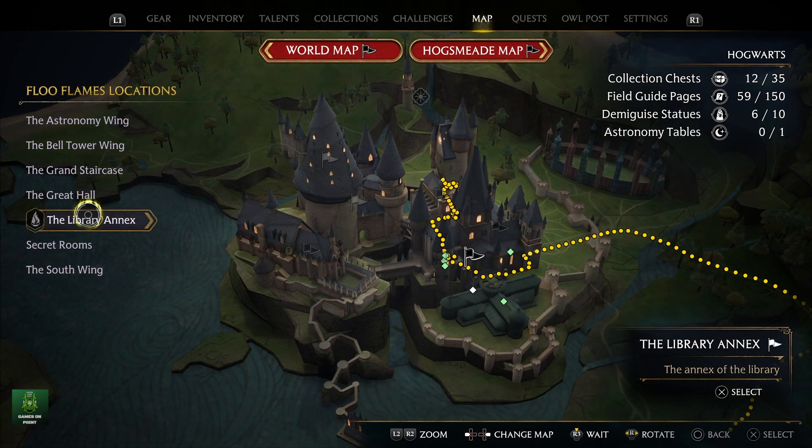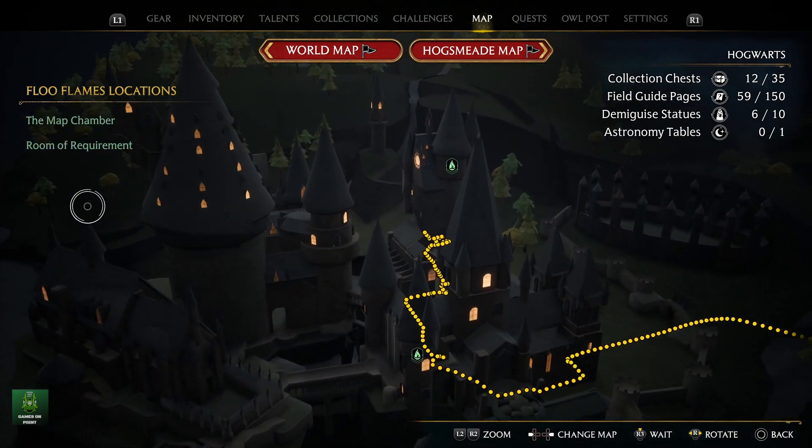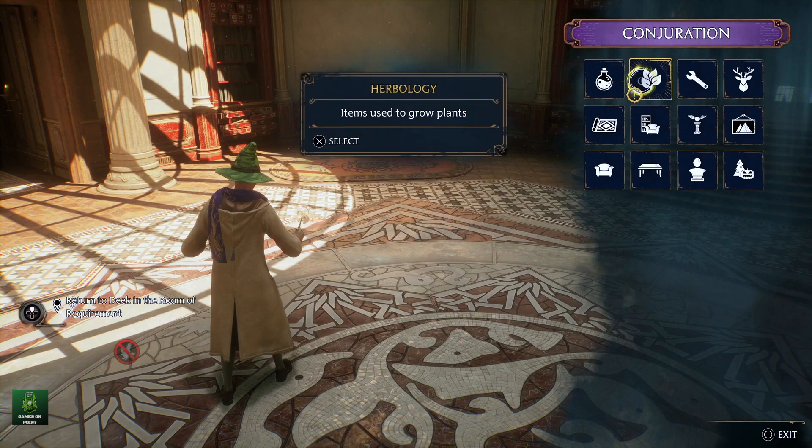A quick tip: you can plant all of the plants in large potting tables. Small and medium plants grow in the large pots as well.